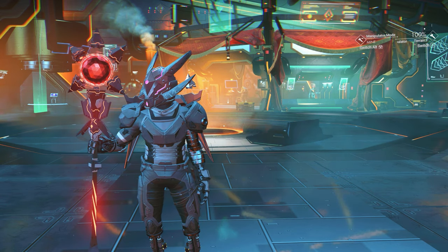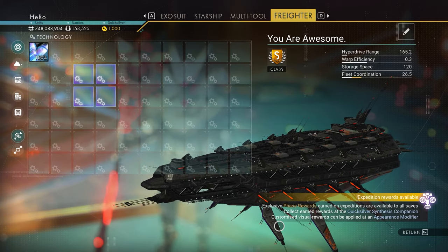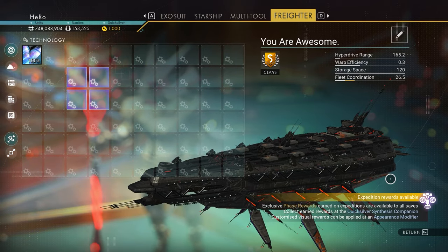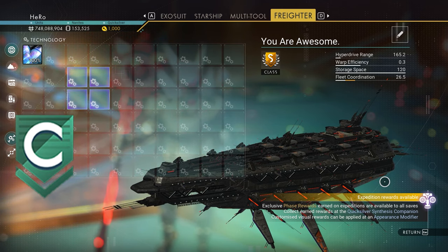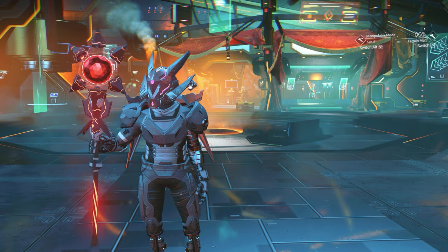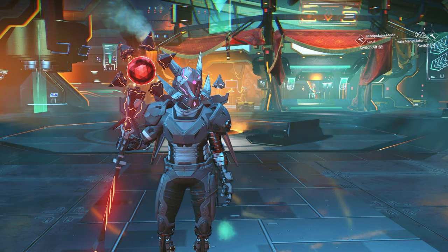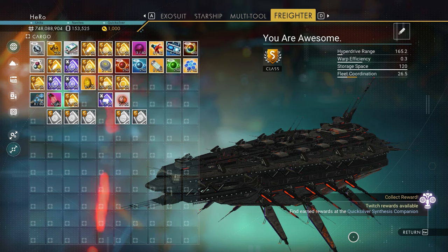So right now, what is the best upgrade for the Pirate Freighter? Any freighter in No Man's Sky is described by class. The C class is the lowest level and the S class is the highest level. Any freighter has two bonus upgrades: the hyperdrive and the fleet. The bonus for hyperdrive on S class freighter is 60 to 80, the fleet is 40 to 60, and the maximum cargo is 120.